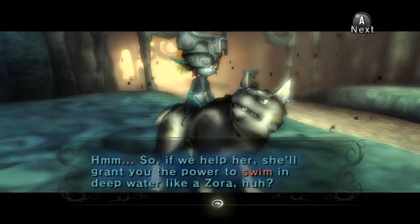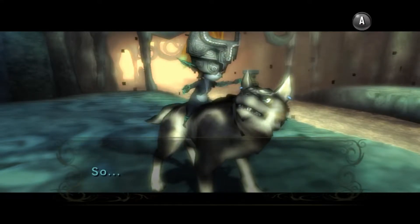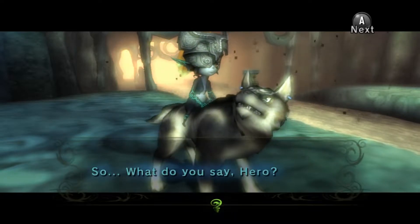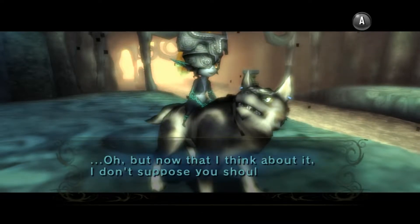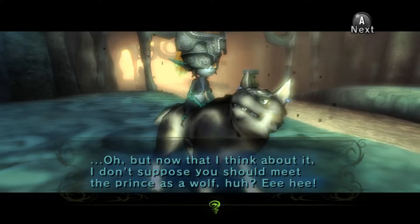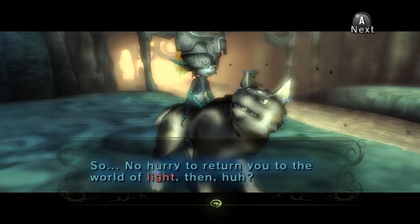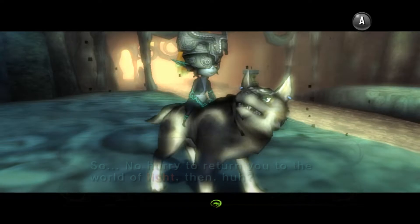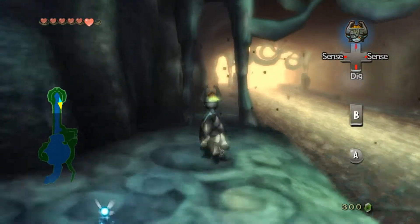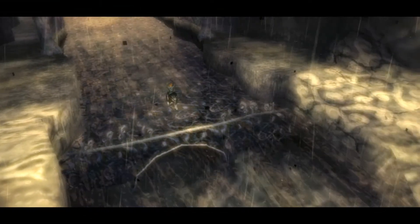So if we help her, she'll grant you the power to swim in deep water like a Zora. 'What do you say, hero? But now that I think about it, I don't suppose you should meet the Prince as a wolf — so no hurry to return you to the World of Light then, huh?' Alright, well let's go ahead down to — actually, I think I'm going to end it off here because I've got to go use the bathroom.